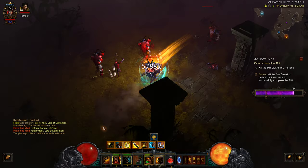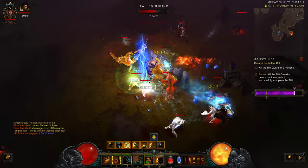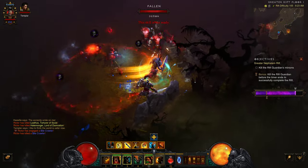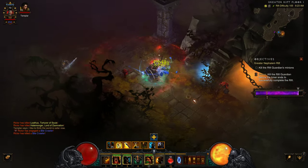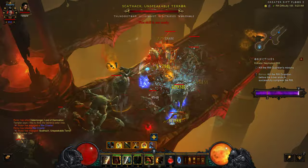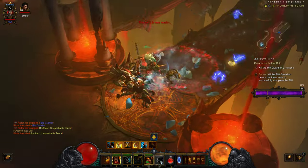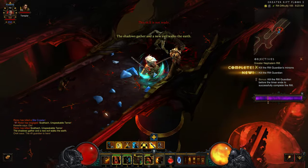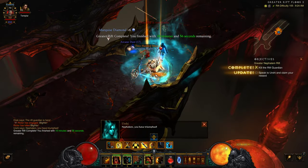So we did die, but we managed to keep up our time. That's all that matters. Another elite pack. Should be an elite right here — yeah, there's always an elite right up front. Come on, die. Perfect. And the Rift Guardian's here. And then I kill the Rift Guardian very quickly, so we get at least four.